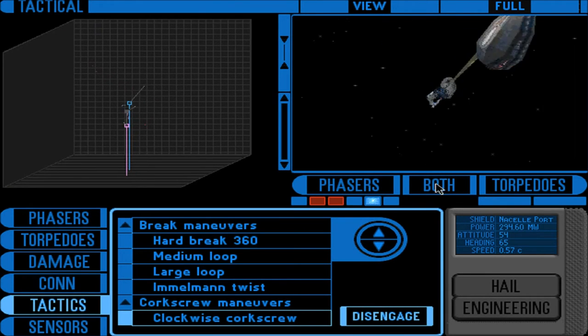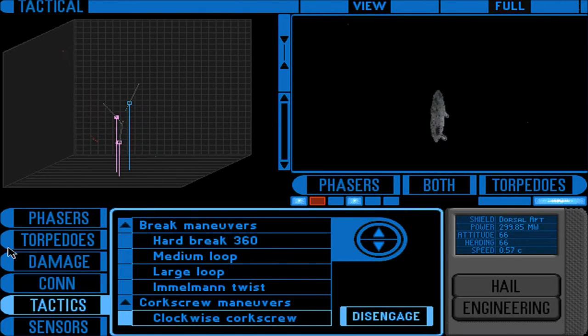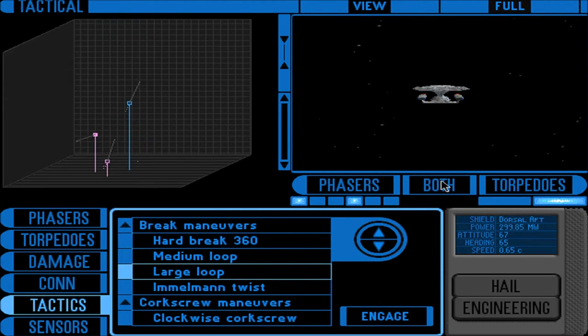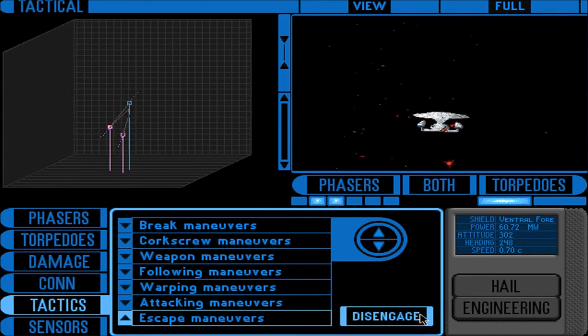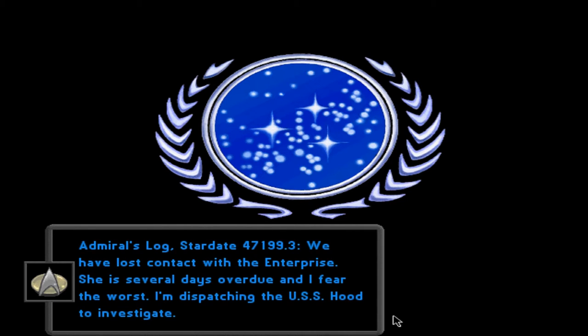Damage to the sensor array. I really don't know what I'm doing here. I'm guessing these are the other ships and these are ours. Target is out of range. Escape maneuvers — we have been hit. Disengage tactical maneuver. The Enterprise just gets destroyed! Captain's log 47199.3: we have lost contact with the Enterprise, she's several days overdue and I fear the worst. I'm dispatching the USS Hood to investigate. Alright, loading — let's try to avoid those people.